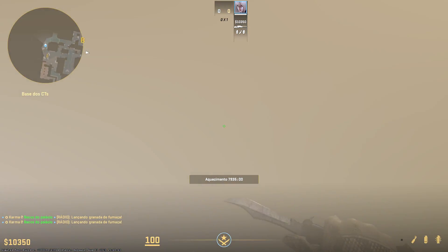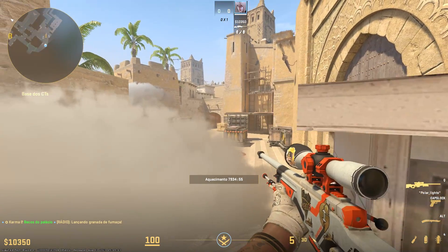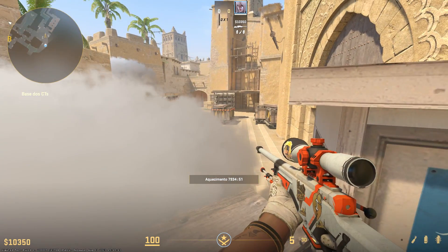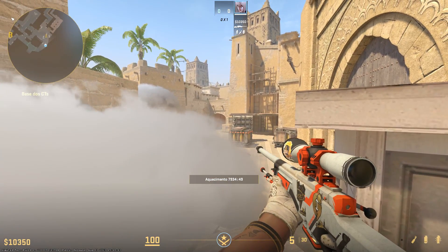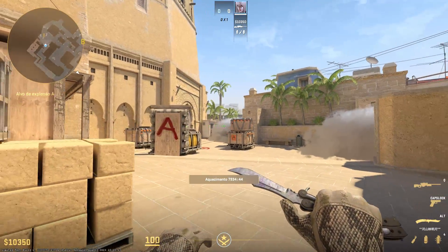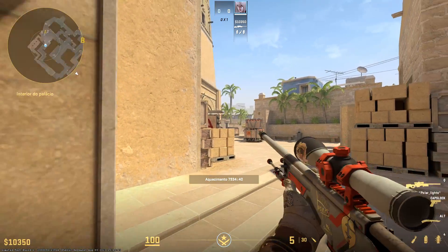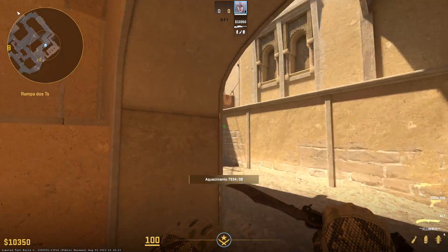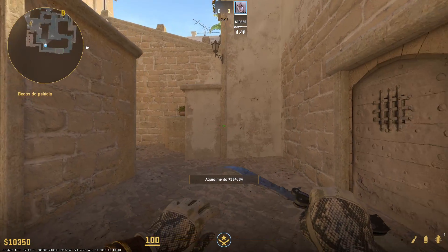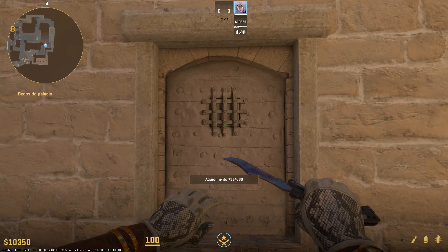As you can see, the CT smoke lands exactly where you want it to. However, in CS2, because of the volumetric smoke effect, there's a huge gap here. Even though the smoke landed right next to the box where it should be landing, there's a gap you can exploit if you just jump on top of the box. In CS2 you can't really get one-ways that easily anymore, so it's not a huge deal.